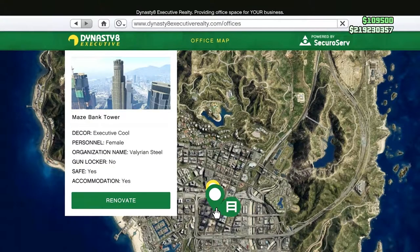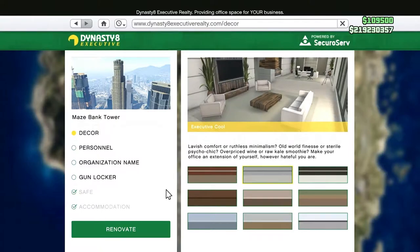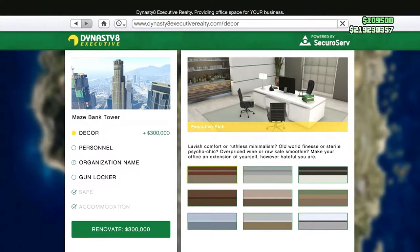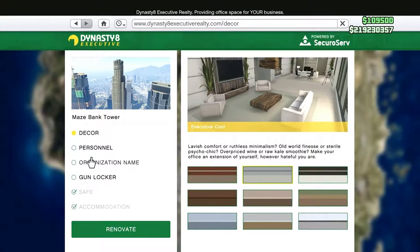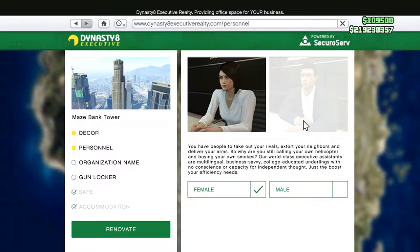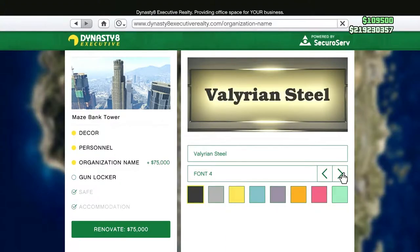You can start the game with just a cheap office and upgrade later - that's exactly what I did - but it is important that you choose the right location, somewhere close to your businesses and somewhere that's going to allow you to access and get around quickly. There's a lot of personalization available through the app once you've purchased your office, but you don't need to do this at the start. Just start with the bare minimum, get yourself going, and then as you start to make money you can go back and make changes. Something you must decide is what you're going to call your CEO business. You'll register into it every time you want to use your CEO businesses and then retire after each session, which allows you to then register as an MC and do other things within the game.